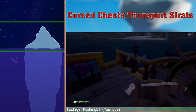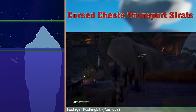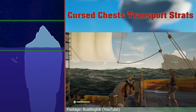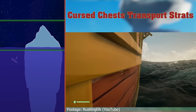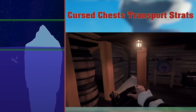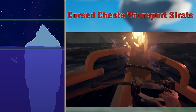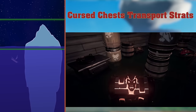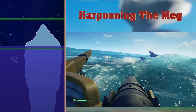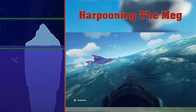Cursed Chest Transport Strats. Cursed chests can wreak havoc with your ship when you're sailing. The Chest of Sorrow will fill up your ship with water when it cries, no matter where it's been placed. One workaround is to have someone hold the chest at the bottom of your ship's ladder. In my opinion, it's easier just to bail out the water. The best place to put a Chest of Rage is on the tip of the bowsprit, so when it goes off, it'll only set the bowsprit ablaze. Alternatively, you can make a bit of a swimming pool in your ship and store it in there. Harpooning the Meg. Latching your ship's harpoon onto the Megalodon makes the Meg pull you forwards at a rapid pace. It's much fun.